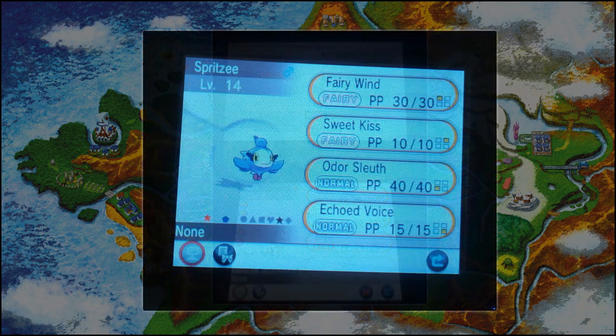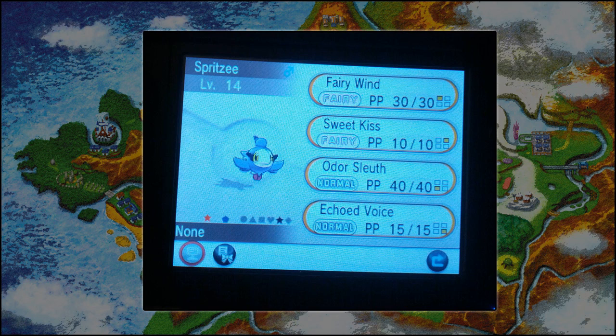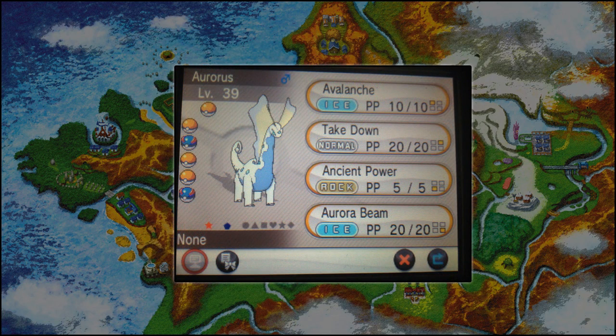Then we have a Shiny Spritzee, which seems to be a purple coloured body instead of pink, with red feet. After that, we have a Shiny Aurorus — no Shiny Amaura — but looking at Shiny Aurorus, we have a white body with blue on the side. The main sail-like things are a bright light yellow with a grey outline highlight, and you can also see light blue jewels over it, so it looks very much like an ice-type Pokémon, as you would expect.